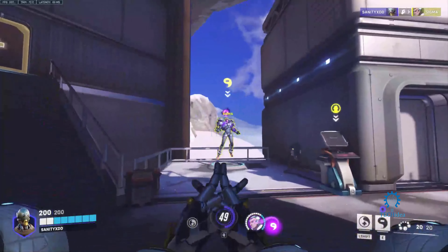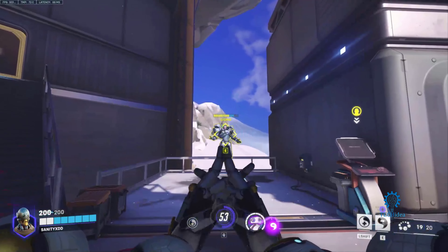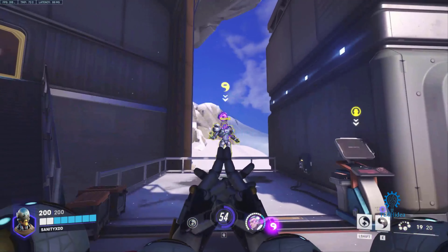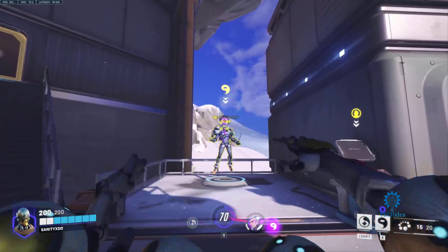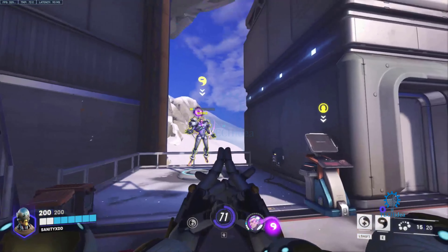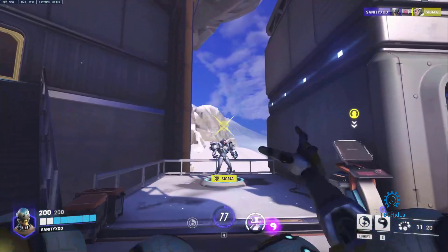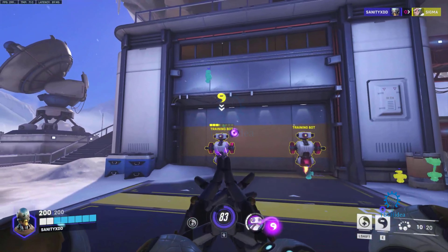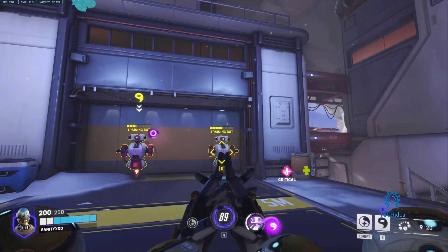Basically, we're just going to put the Orb of Discord on Sigma. This is the damage he takes without the Orb of Discord. With it on him, that's the amount of damage he takes — do you see the increased damage? Without it, it's only about four bars. With the Orb of Discord, it's almost five bars.